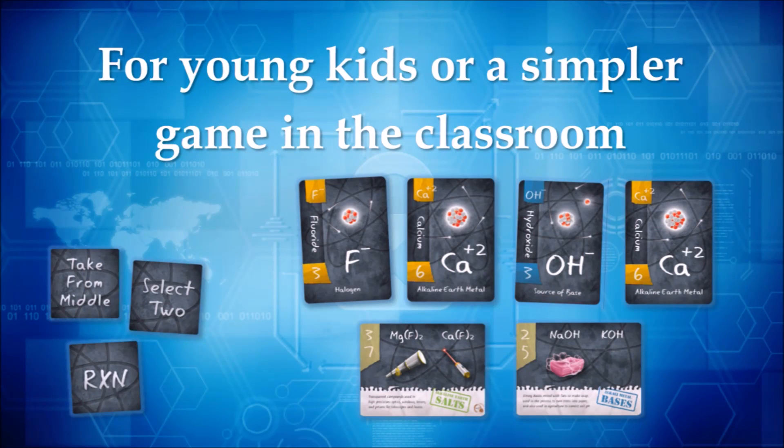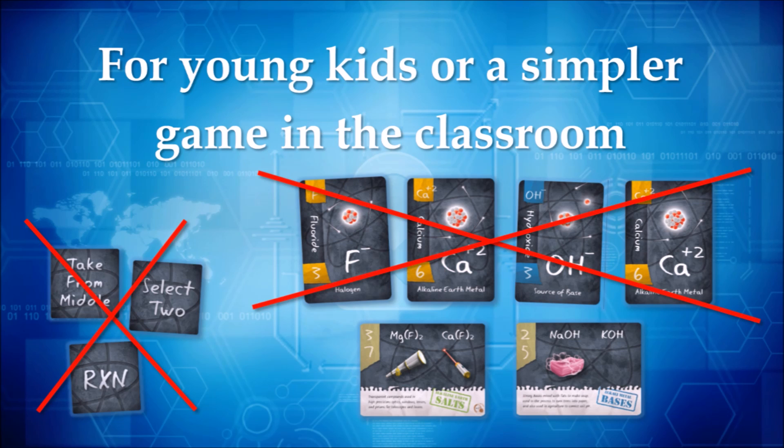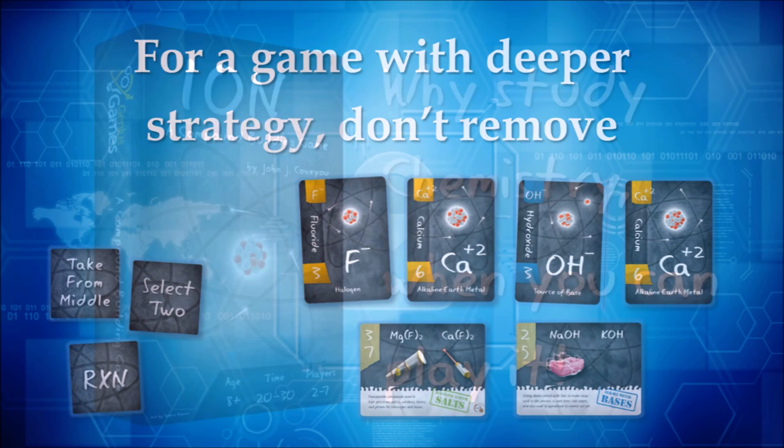For a simpler game with a younger audience or in a chemistry class, the action tiles and the four face-up element cards in the center of the table can be left out. For a crowd wanting a game with a bit more strategy, these components should not be removed.